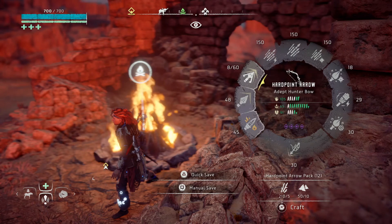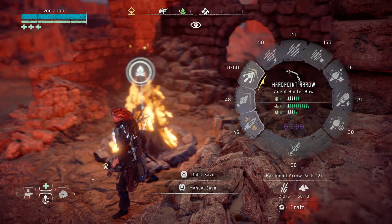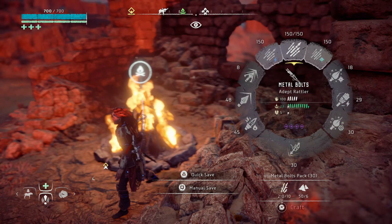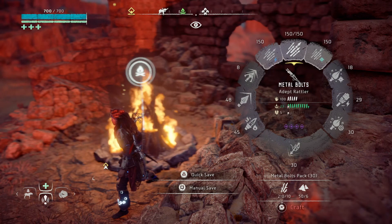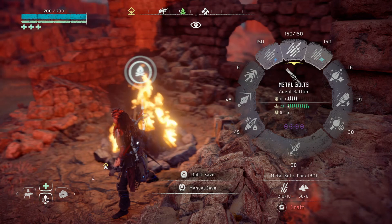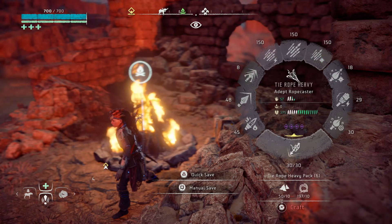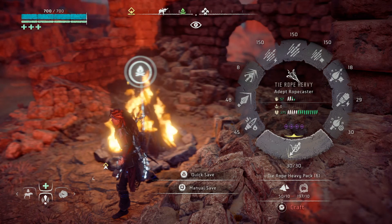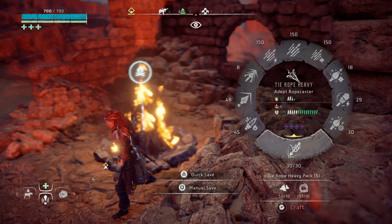What we're going to do here is actually freeze these enemies at points and times and we're going to be using these too. We already showed you these, but the new weapons are the Adept Rattler — the damage is 23 — and then we have the Adept Ropecaster, which has a tear of 375, and that's ridiculous.